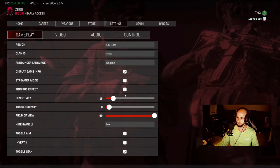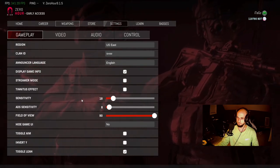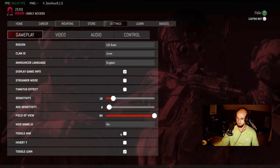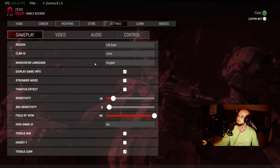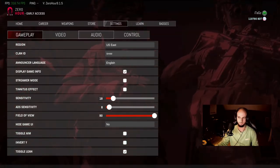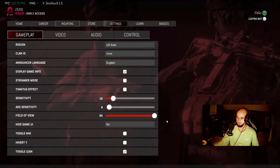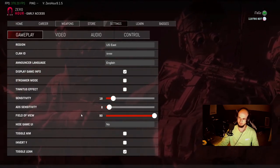Next is your field of view. It has mixed preference in how much you want to see but can also add advantages. I've become used to playing on the highest FOV for most shooters so I can see more of my surroundings. If you don't like seeing all of your peripheral, some people like that more zoomed-in feel. But using the higher field of view also adds a hidden advantage of less visual recoil, which I'll get into more in another video. The rest of the settings on this page are preference only.